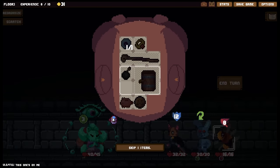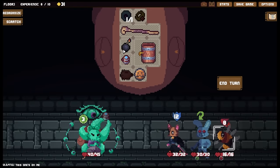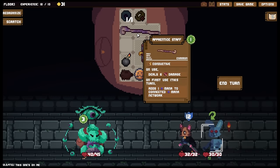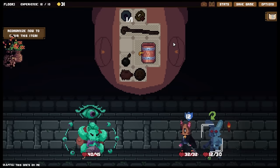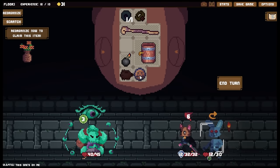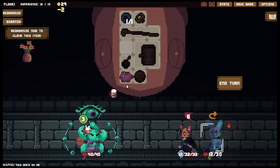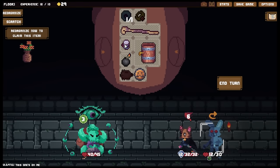We're going to open this up with a good solid wallop. Let's use that and take out the bee. You're going to protect yourself in a moment - I could hit you a good couple of times. Let's bring you down to 12 health. As long as we end up with the same sort of energy this turn, we will be able to take you down fairly easily. There we go.